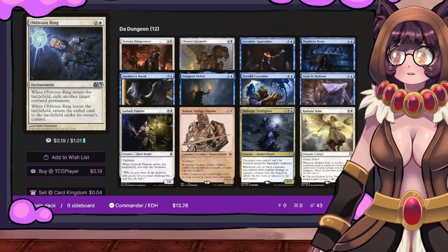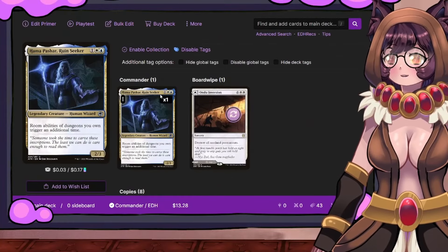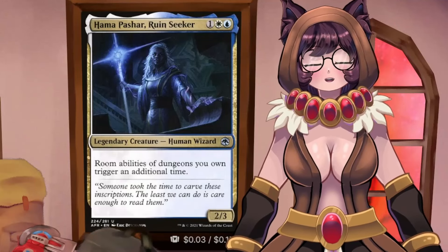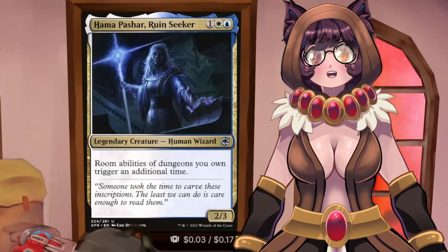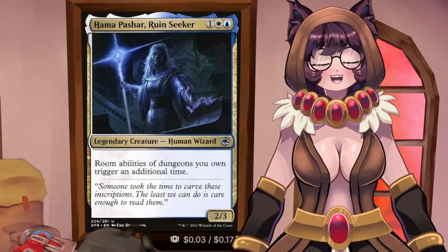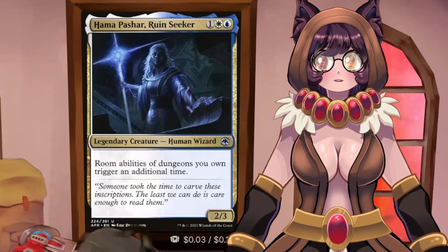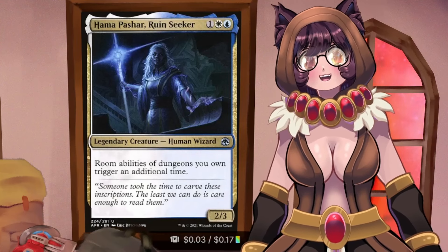This is probably the lowest budget deck I've managed to make on the channel so far, and I hope you guys enjoyed it. That was Hama Pashar, Ruin Seeker. I had to make another dungeon deck, and I'm sorry for putting you all through it again. I'll do less dungeon decks in the future — let me know what you think in the comments, hit the like button if you haven't already, and as always, everyone — insert end of video tagline here.